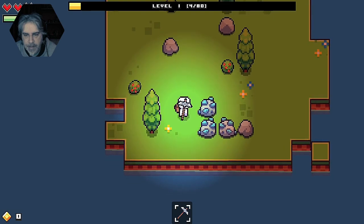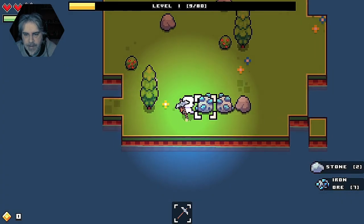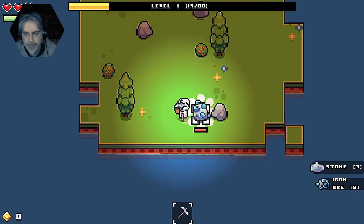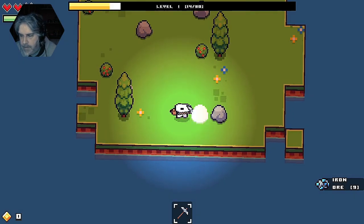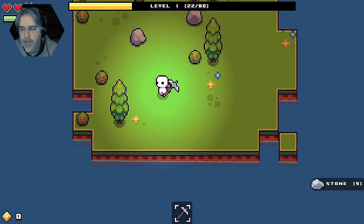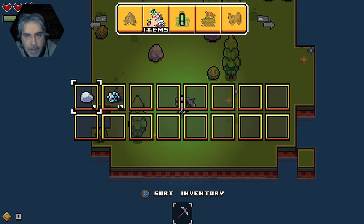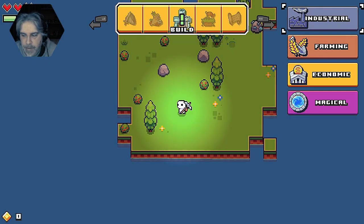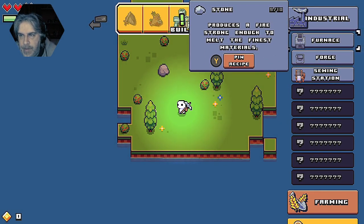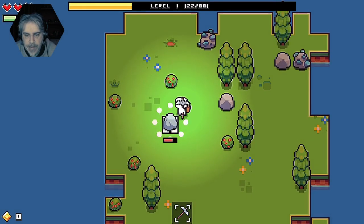Why can't I... is that too hard? That was weird, I thought he had a... it was because the rock was in the way. That took quite a while. How do we build a furnace then? Build. Furnace. I need extra stone — I need 10 in total and I've only got nine.